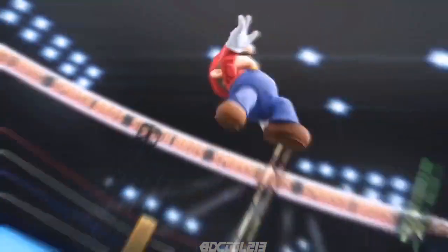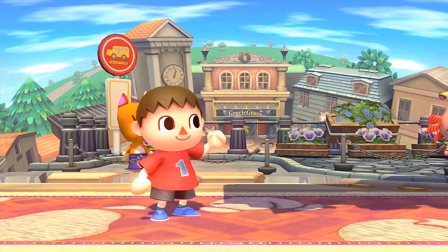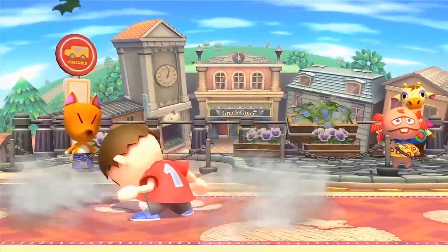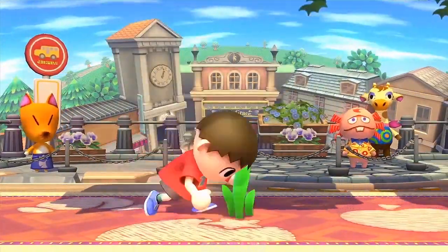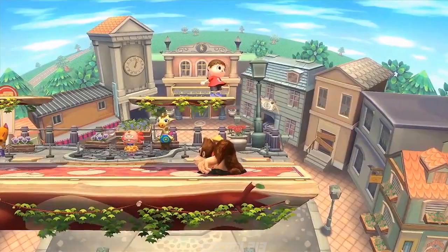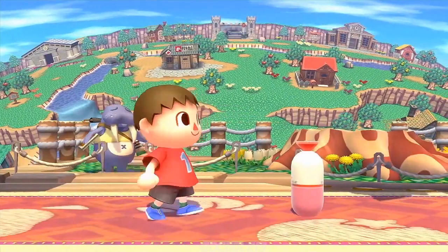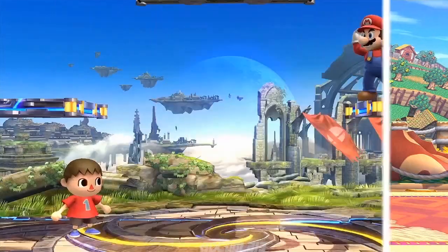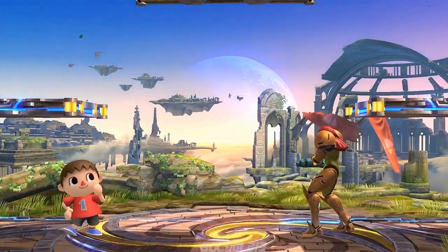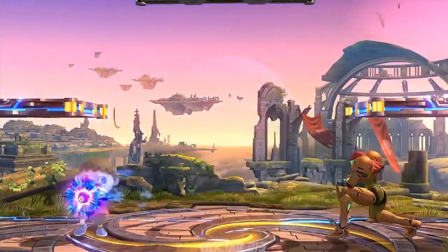Here's a new character. At last, the long-awaited Villager from Animal Crossing. Since the game he's from is about collecting, he uses many things: a sapling, umbrella, slingshot, and also fireworks. He can even pull weeds. He can use combos like shoveling the ground and then attacking with a bowling ball. And just like in his game, he's prone to pick up anything — like Mario's fireball. Whatever he picks up, he can use again at any time. He can pick up things like Samus's missile or her charge shot and throw it back at her.